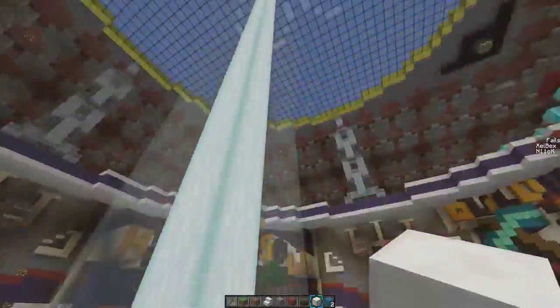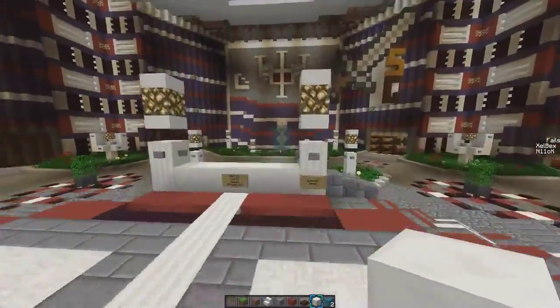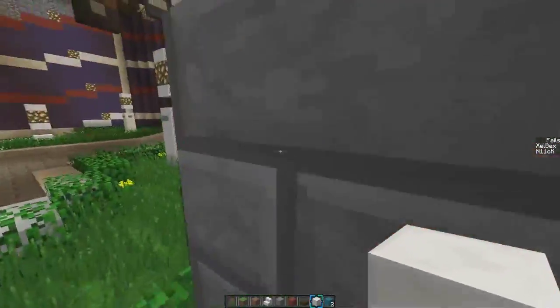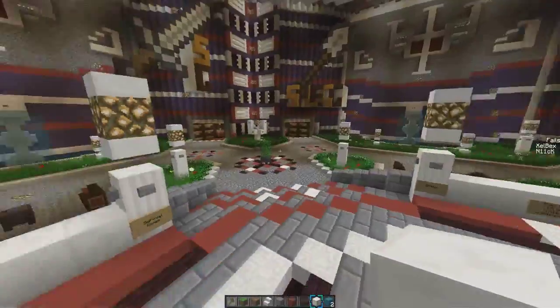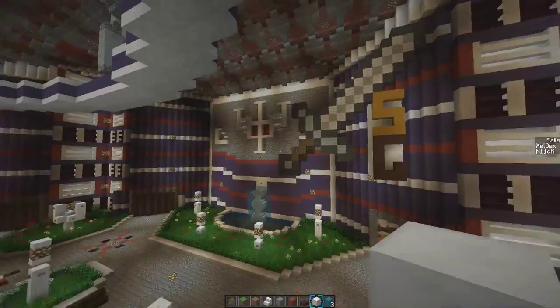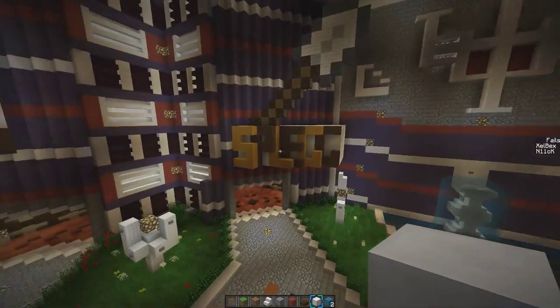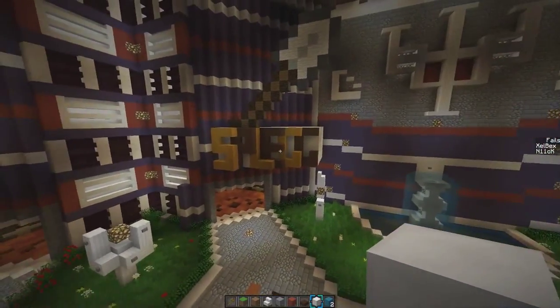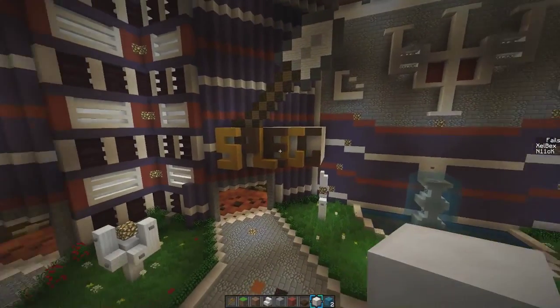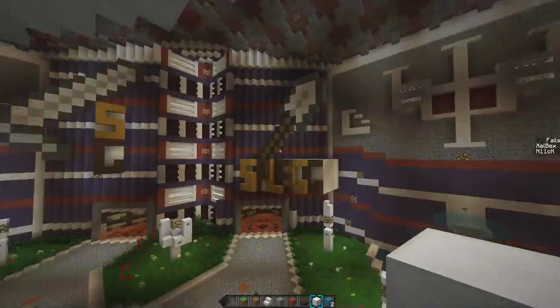So you spawn in the middle with this beam, and you can just pick whatever game mode you want. You guys are probably familiar with these kinds of spawns — it's nothing new, but it looks amazing. This particular server has survival games, which has a sword, then splag — I don't know what that stands for, it's like spleef and something else — which has a shovel because you use a shovel in that game. It looks amazing.